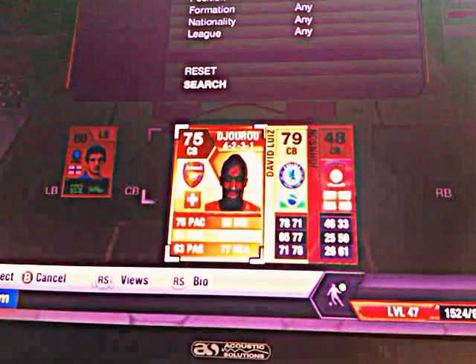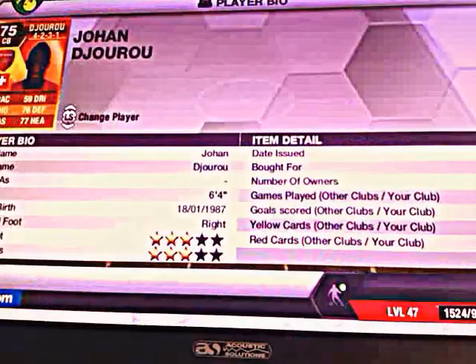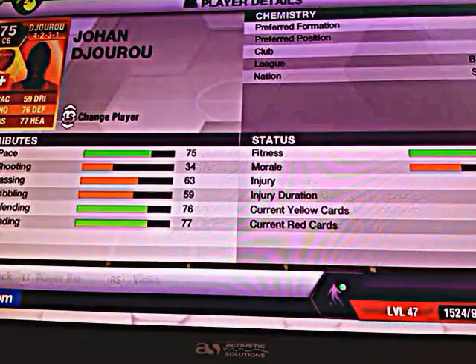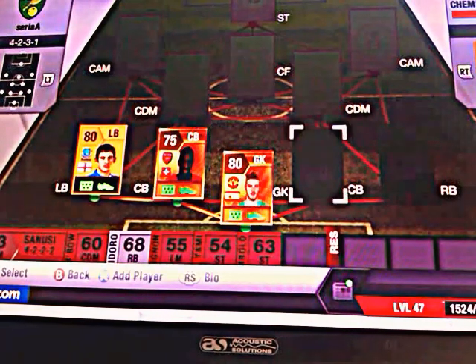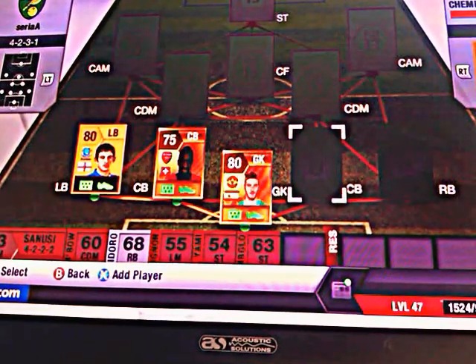So our first centre back is going to be Giroud. I picked him up for 850 coins. He's got 75 pace, 76 defending and 77 heading. He's a pretty decent player, not one of my favourites but he's still quite a good player.